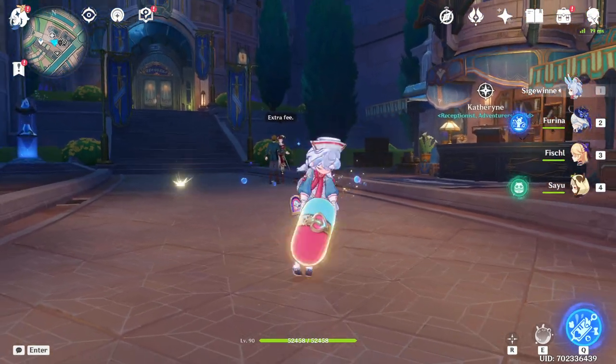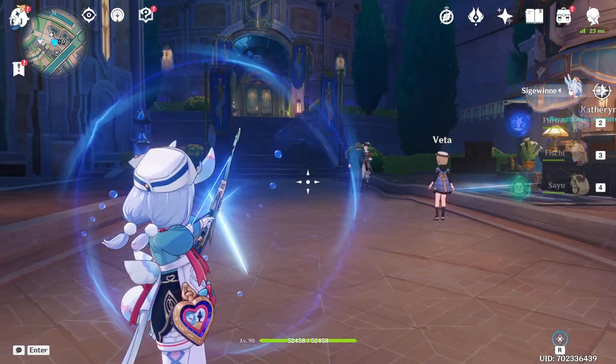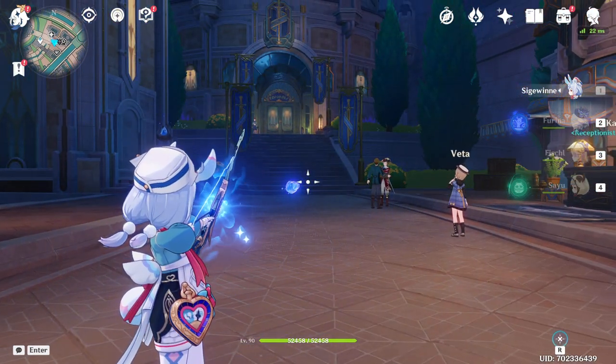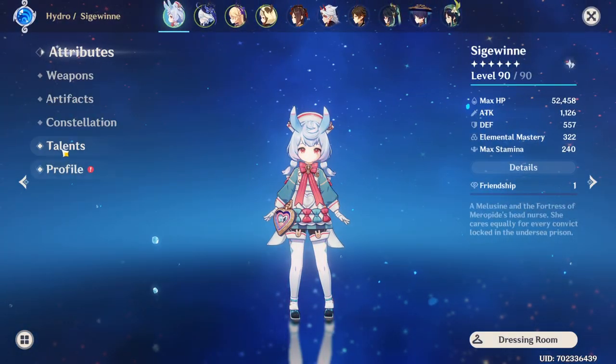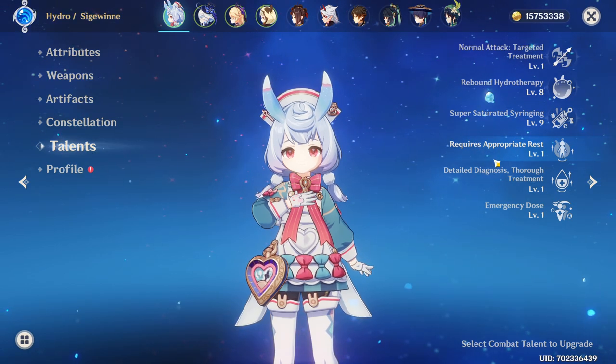I think it would have been fair, because they put a lot of effort into her normal attacks — while you charge her charge attacks it even shoots these little hearts. So if you use them, I think it's fair to assume that you do something relevant and not something that literally does nothing. That's the problem.